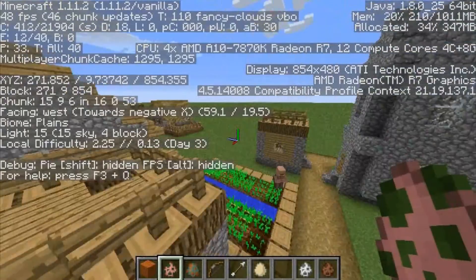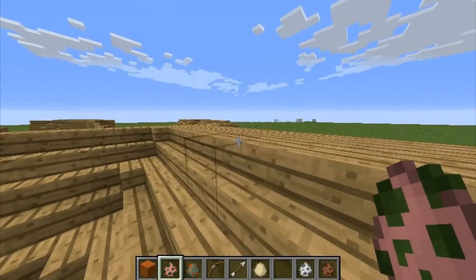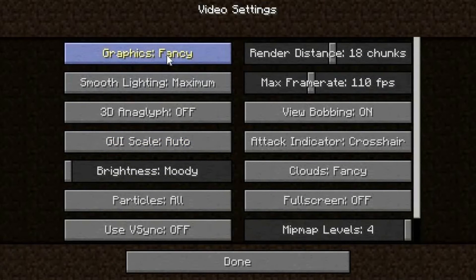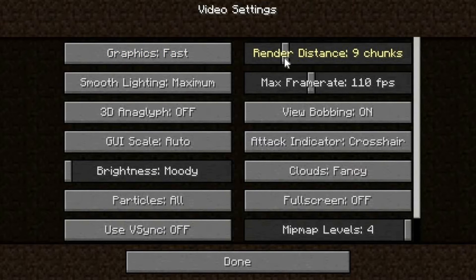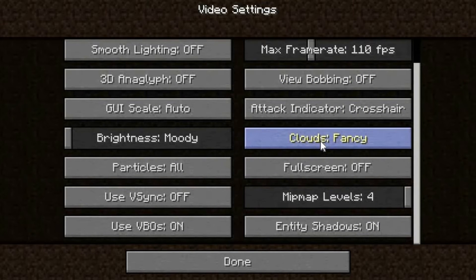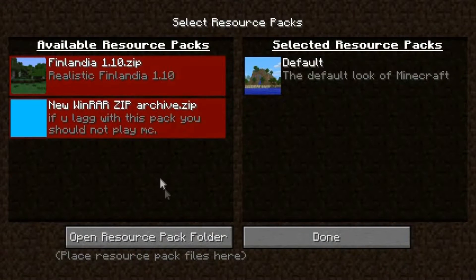Okay, so what I'm gonna do is go to Options, then Video Settings. I'll change the graphics to fast, render distance is gonna go down to 7 chunks because that's still playable, I'm going to turn off smooth lighting and view bobbing, turn off clouds, set particles to minimal, turn off entity shadows, and then you're gonna download the resource pack that I have in the description.